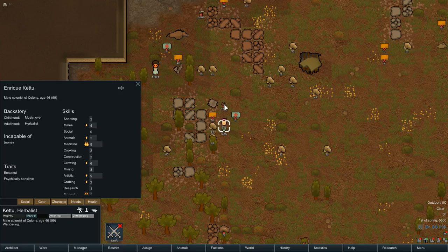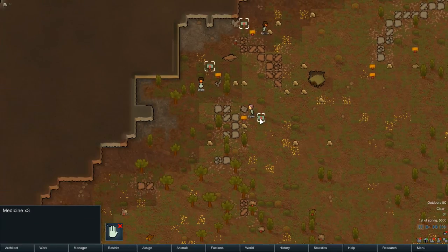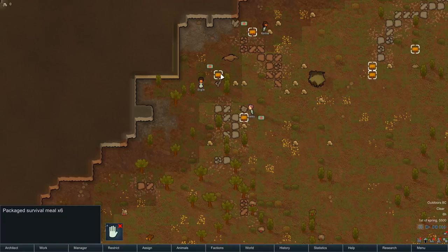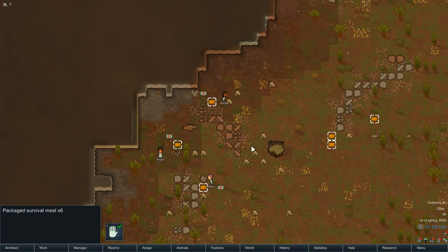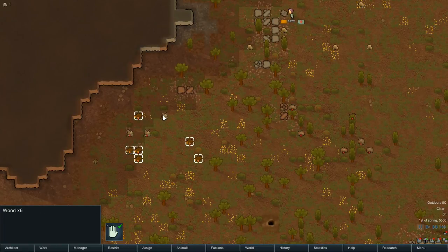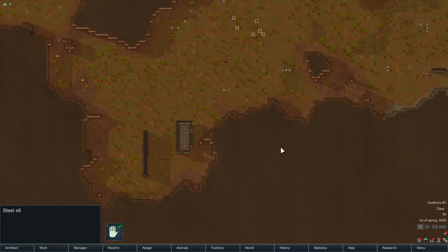Next in line, get the pistol. And you can have the stabby-stabby knife. Allow all this food. Now where's the components and wood? Down here. Ballaboom, ballabing.